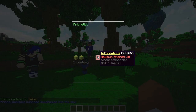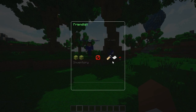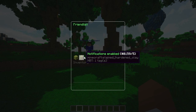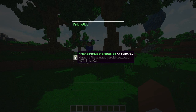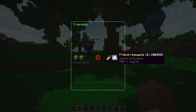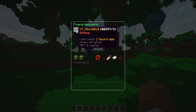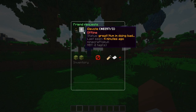If I do /f again, I can see the maximum friends — you can set this in configuration. Right now I set mine to 30, so you can only have a max of 30 friends in total. You can enable or disable notifications, and you can disable or enable friend requests as well. Right now I have all those enabled, and I have two pending friend requests here from my beta testers.